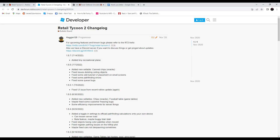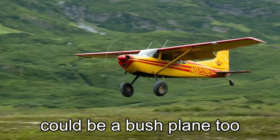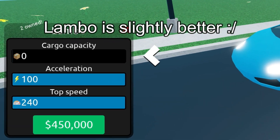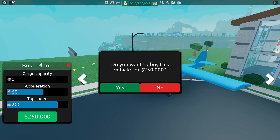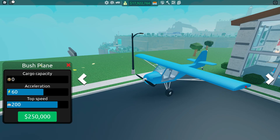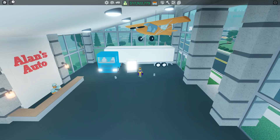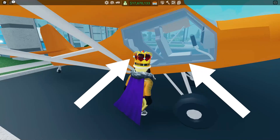They actually only added one thing for this update: the new biplane. I'm not sure how you pronounce that, but it is the second fastest vehicle in Retail Tycoon 2 at the moment, with a capacity of zero and a max speed of 200 miles per hour.